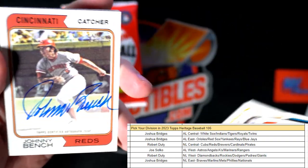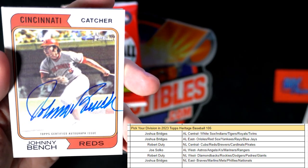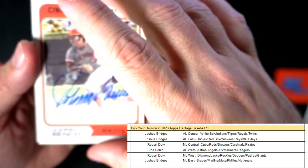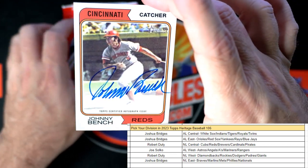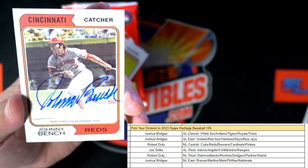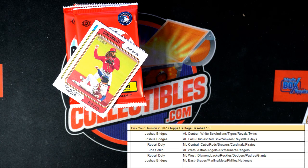Look at that - Johnny Bench autograph! Cincinnati Reds, NL Central. Robert D., man, what a nice autograph you just pulled of Johnny Bench. Nice auto, man. Let's get that in a loader. Robert D., that's a good one, dude. National League Central - Johnny Bench auto.